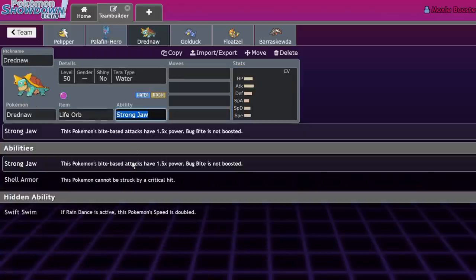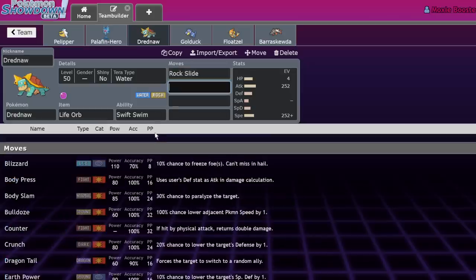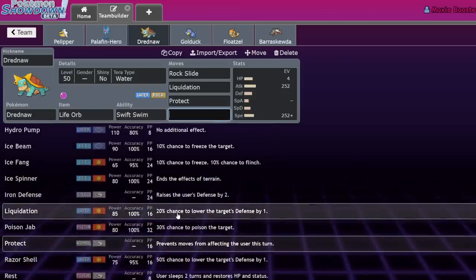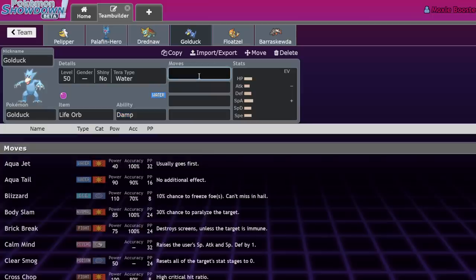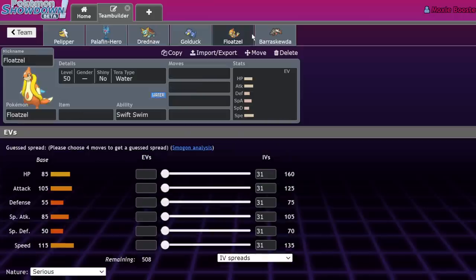Dreadnaw occasionally shows up — it can Tera Water and boost its water moves in rain while retaining STAB Rock Slide, losing previous weaknesses. Golduck is probably the least viable rain Pokemon this gen, relying heavily on Hydro Pump since it lost Scald. Physical attackers really outshine special attackers this gen because Intimidate isn't nearly as strong with Defiant Pokemon and Clear Amulet being very common — so Intimidate stocks are in the ground and you can just run physical Pokemon on rain teams.